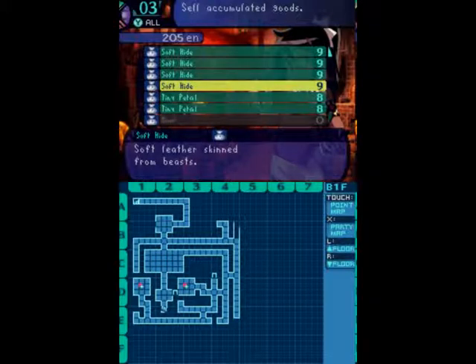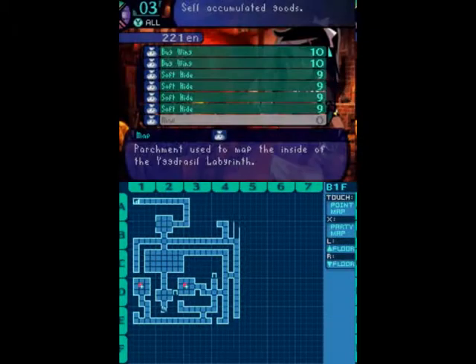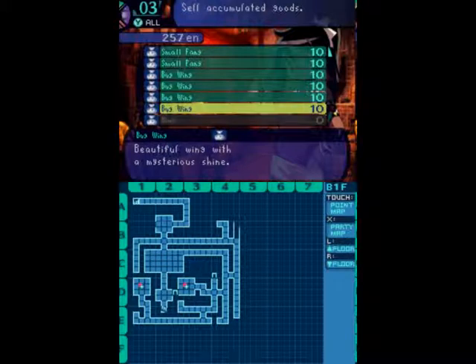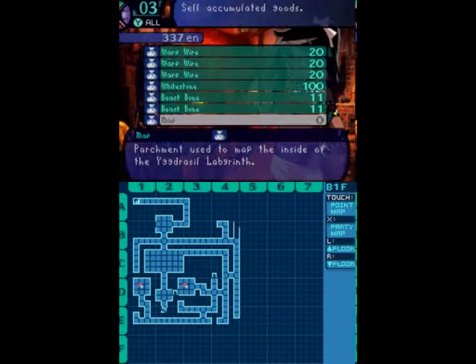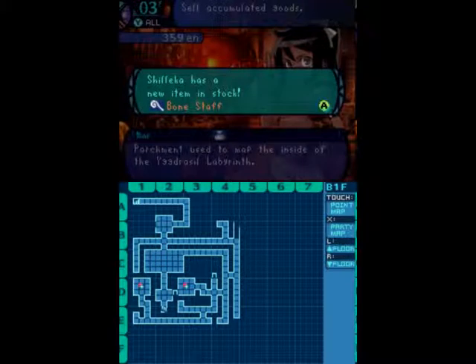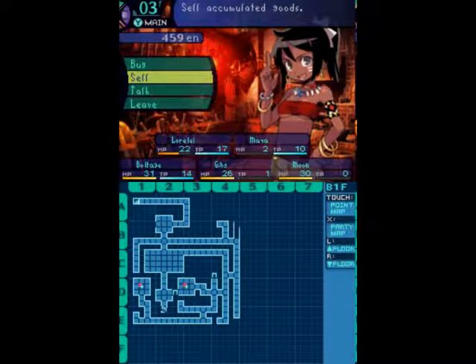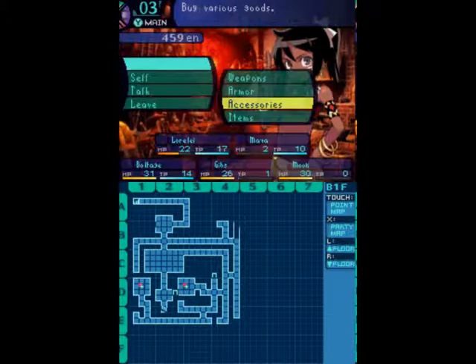Let's go ahead and sell everything that we collected so far, all the nifty swag, and see what, if anything, we can make. We can make a hide ring. Bug wings — we have a couple of those. Small fangs — we have several of those. We can make a dagger. Beast bone — we can make a bone staff. White stone, we can sell off. Honestly, the hide ring doesn't look all that great. The slash resistance is okay, but not for that kind of money right now.